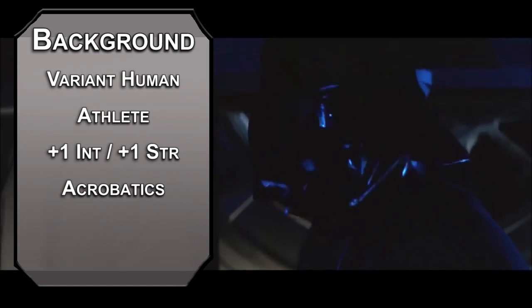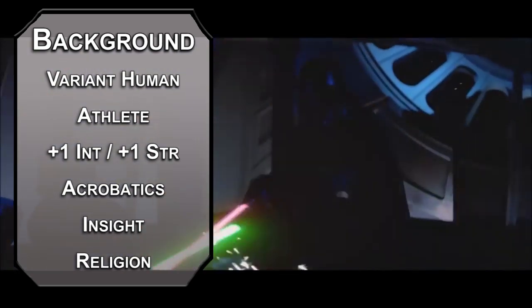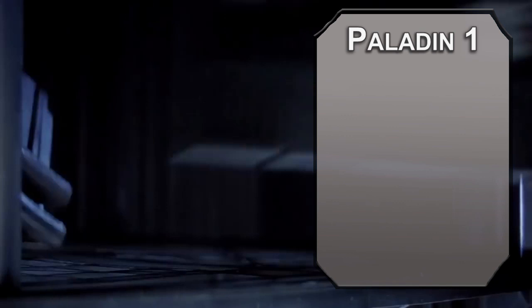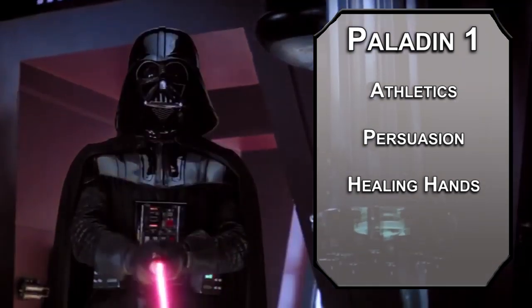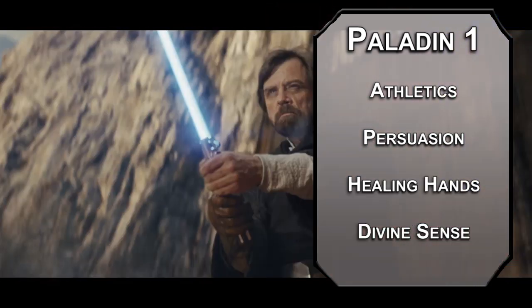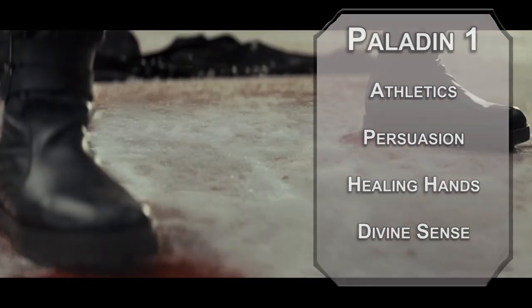Take Acolyte as your background for Insight and Religion proficiency. No guarantees on the Shelter the Faithful ability, as your religion is pretty much dead and would be fully dead if you had your druthers. First-level Paladins can choose two skills from their list — I'd go for Athletics and Persuasion. You get Healing Hands, giving you a pool of healing you can use as an action with five times your paladin level in the tank for some sweet Jedi healing juice. You also get Divine Sense to figure out if there's a disturbance in the force within sixty feet of you in the form of a fiend, celestial, or undead, a number of times equal to your Charisma modifier per long rest.